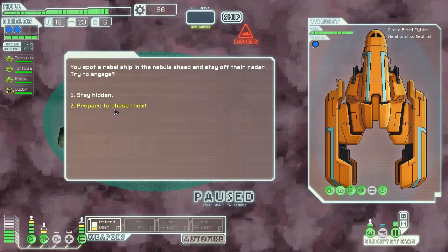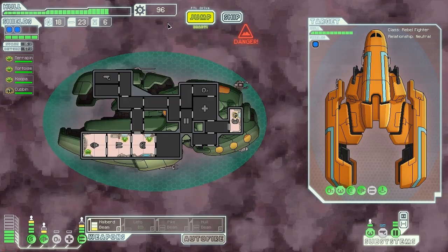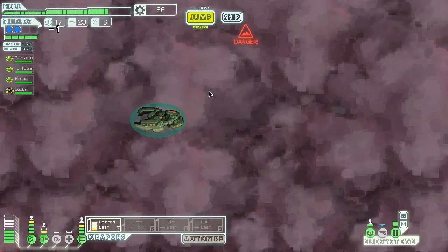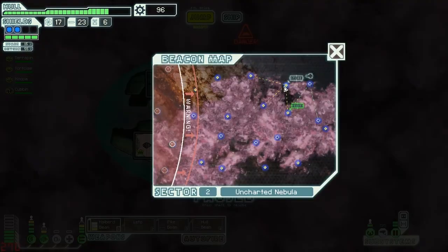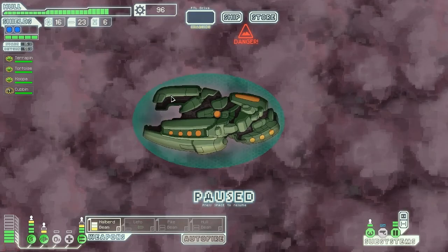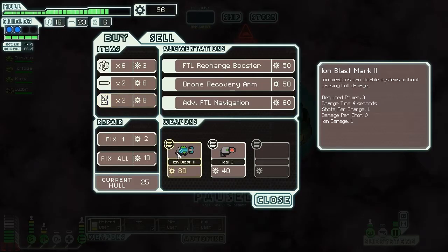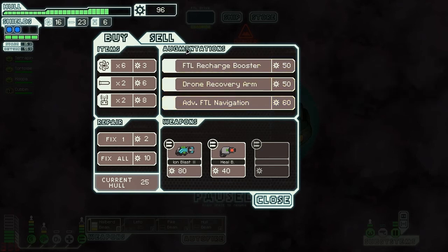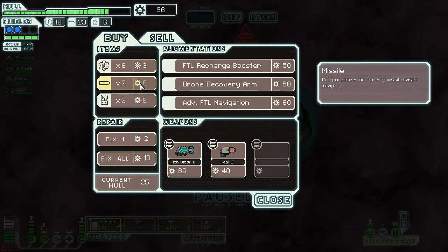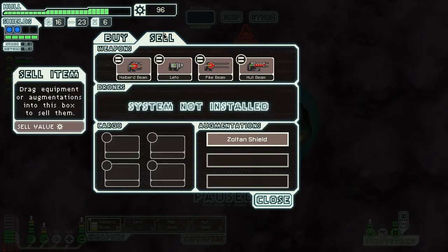Let's attack some more rebels — unfortunately they got away. Need to upgrade those sensors. Oh — a store, excellent. Let's see if we can get some laser weapons instead of beam weapons. There's a super ion weapon — could be useful. Drone recovery, not really. None of those really appeal to me. I could stockpile some more missiles but I don't think we really need to.